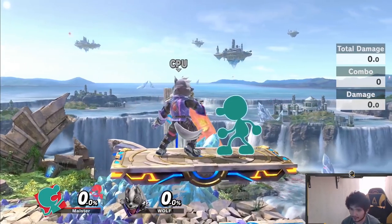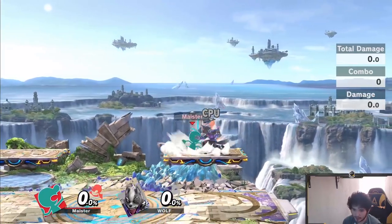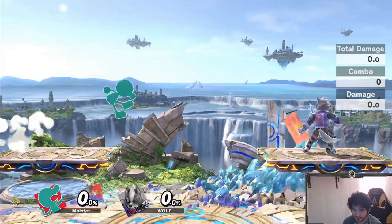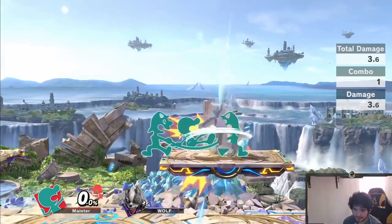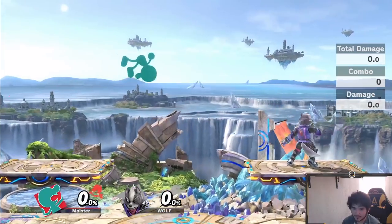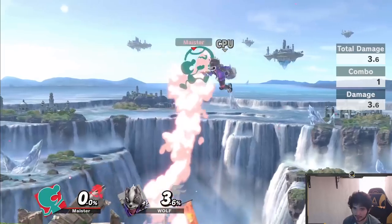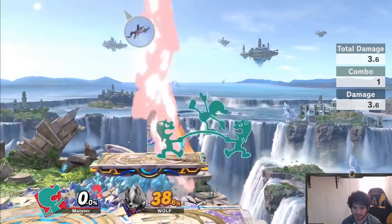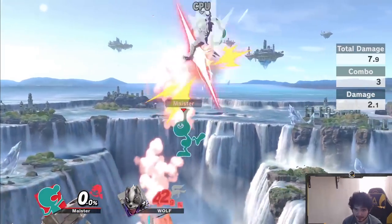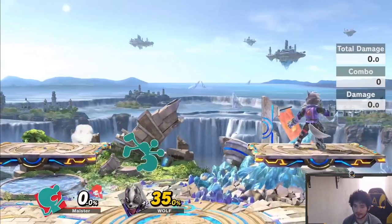Another easy combo: up-B out of shield combos into nair, and it'll also combo into up air. At zero percent it won't combo into up air though, so be careful. It's pretty much what you'll be using when shielding moves — shield, then up-B. At low percent go for up-B into neutral air, that's the combo you want. But starting around 35%, if you try up-B into nair your opponent might just fall out of the nair, so go for up-B into up air instead.